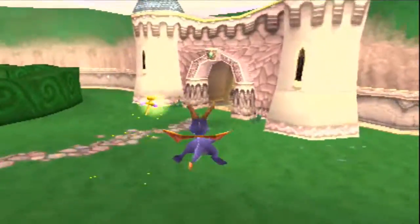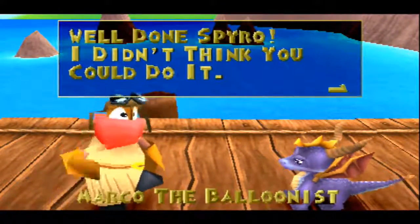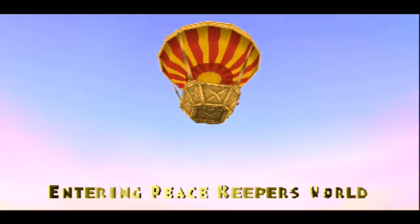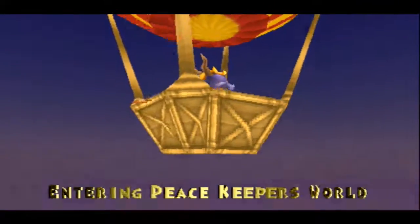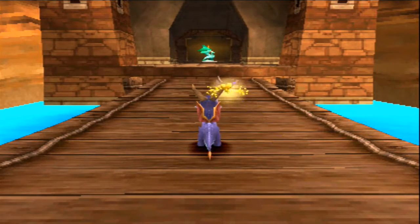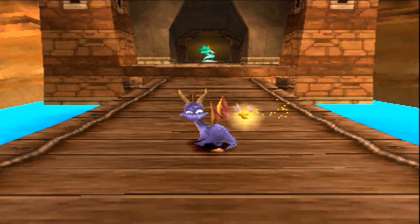Now we are returning home from the first world, totally done. We have 1000 total treasure which is really nice. And we get Sparks back - my boy Sparks. Now that we have this world absolutely defeated, we can go to this dude right here. 'Well done Spyro, you may travel to the Peacekeepers world if you like.' We've done everything in this world so let's go to Peacekeepers. That will be the end of this episode. Hope you all enjoyed the second episode of Spyro the Dragon - we did a lot. I will be seeing you guys all in the next episode for more Spyro the Dragon.